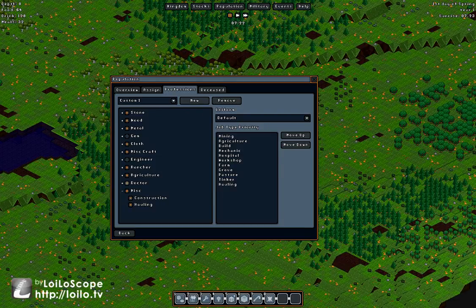Custom one also gets hauling, construction, and doctor. On the right side, job top priority runs from top to bottom: mining, agriculture, build, mechanic, hospital, workshop, farm, grove, pasture, tinker, hauling. If you've told them to mine an entire floor and mining is at the top, they won't take any other jobs until that mining is finished — they'll eat and sleep, but no other tasks.